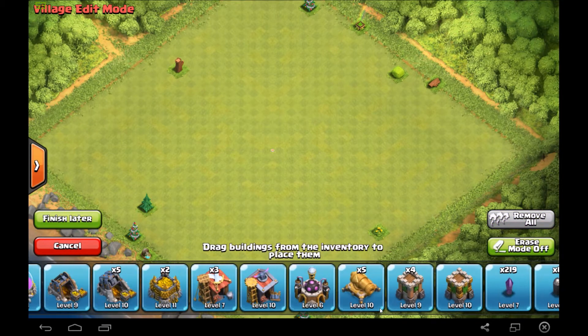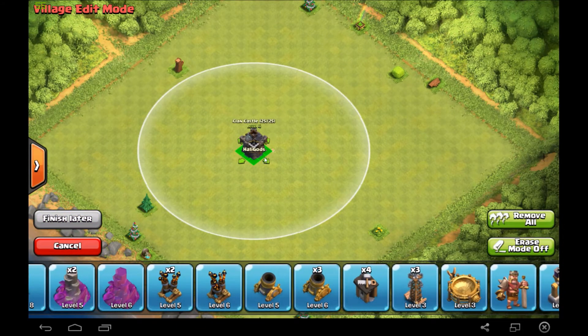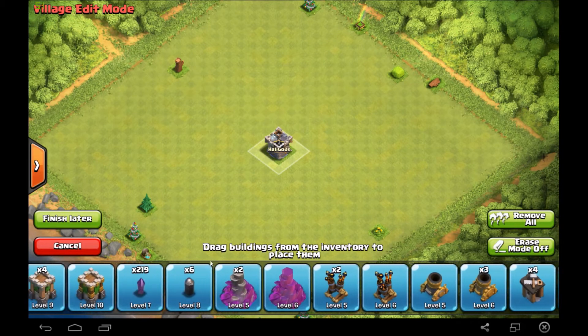The first thing you want to know is put your clan castle in the center — always. This is like the most essential thing that you're going to need to do.